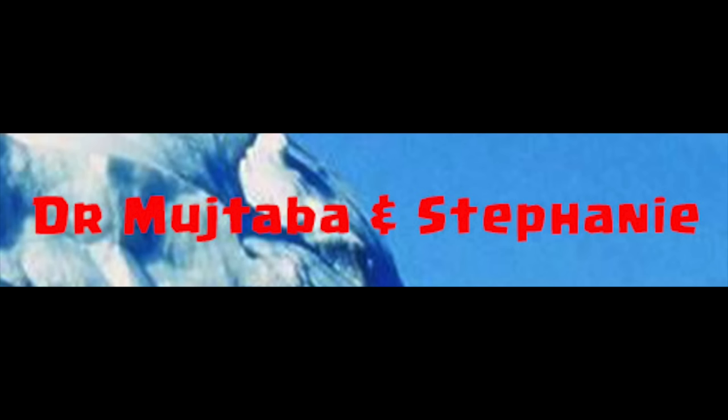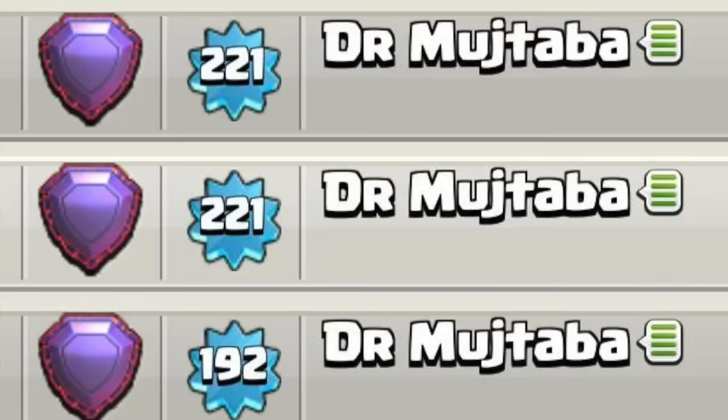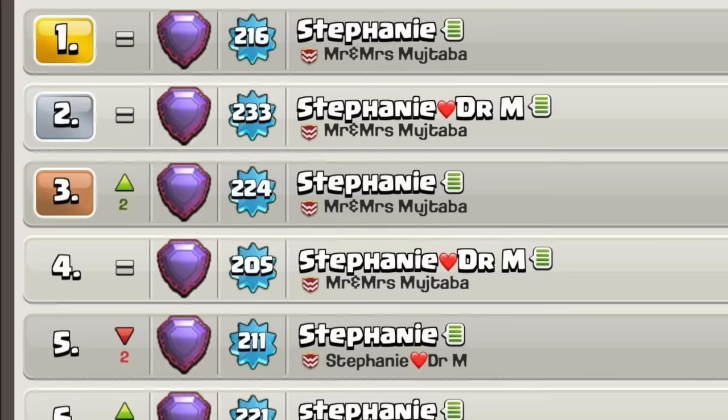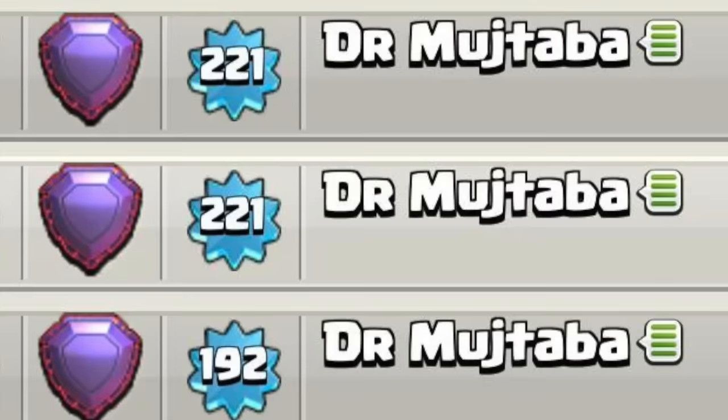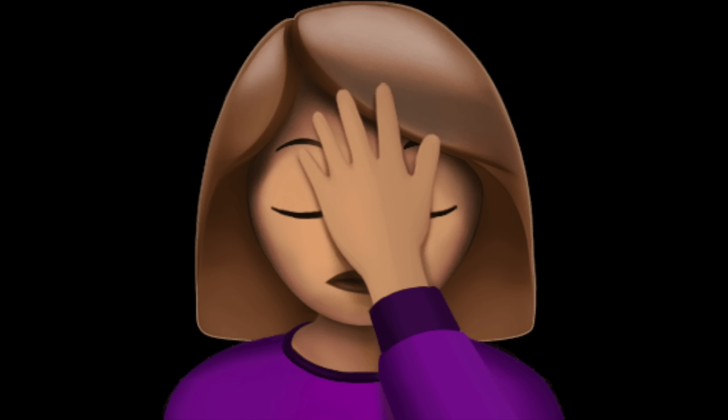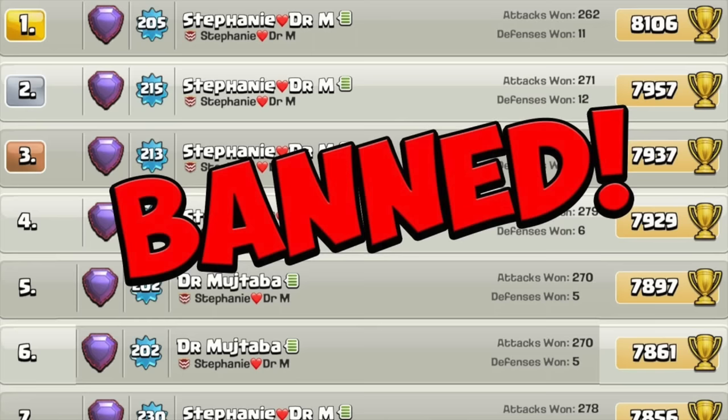Dr. Mushtaba and Stephanie. These guys basically took over the leaderboards a couple years back by cheating. They had this massive elaborate scheme where they had probably hundreds of accounts in on it. Apparently they used to pay people to change their name to Stephanie or Dr. Mushtaba. They had a lot of accounts under the same name and they would win trade to keep setting records and be on the leaderboards. This is what happens when you have way too much money and your name is Stephanie. Anyways, they had a lot of their accounts banned after this happened.